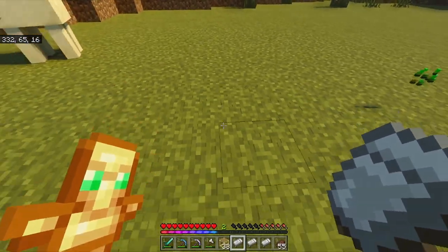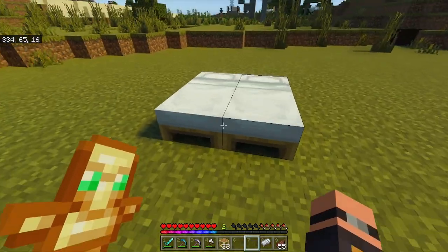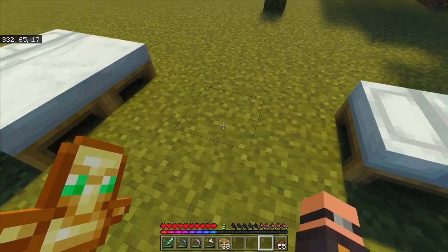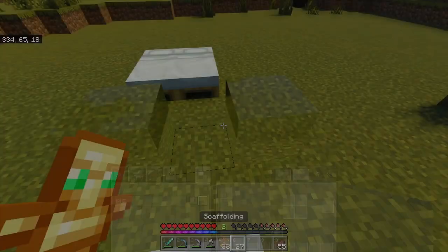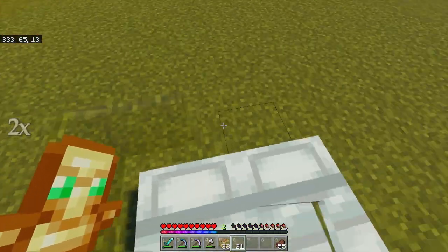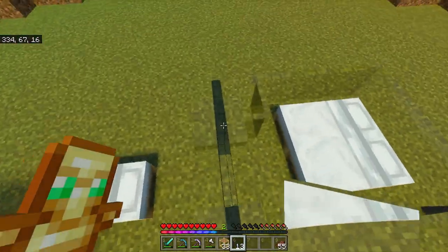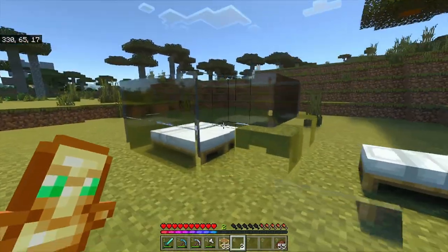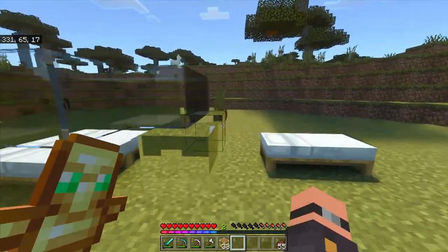Get your beds and place them in this pattern. Then three blocks from the one to the right, come back like this so it's three blocks away from this one. Now get your glass blocks and place them like this, get your glass panes and bring them around like this, and cover the whole thing in glass panes. It turns out I lied about needing 27 glass panes, so I'll go ahead and throw those out.